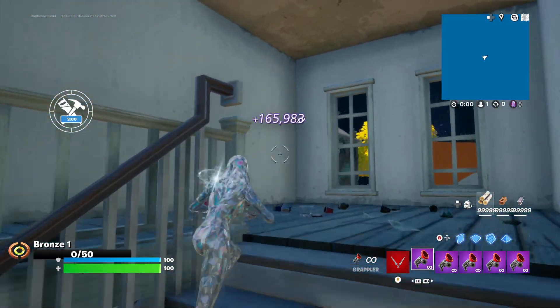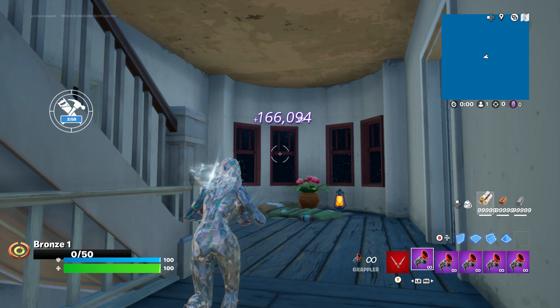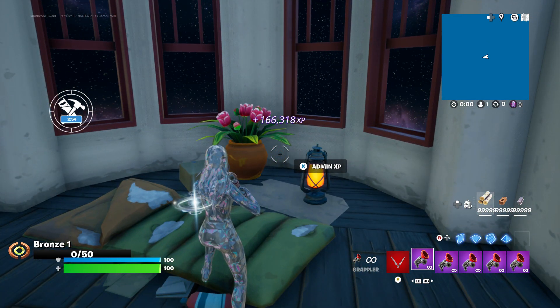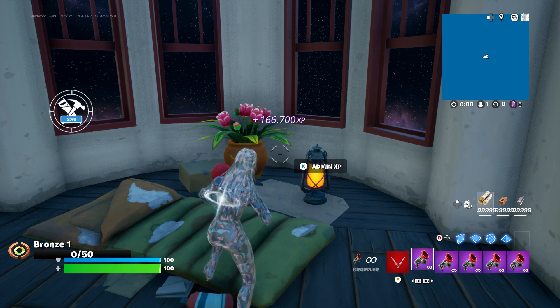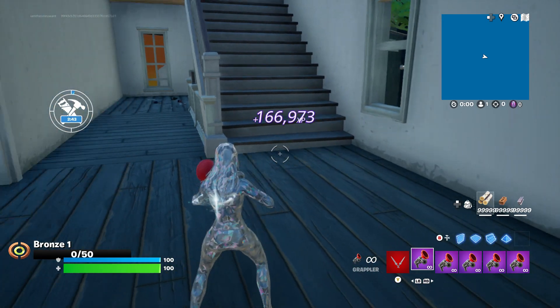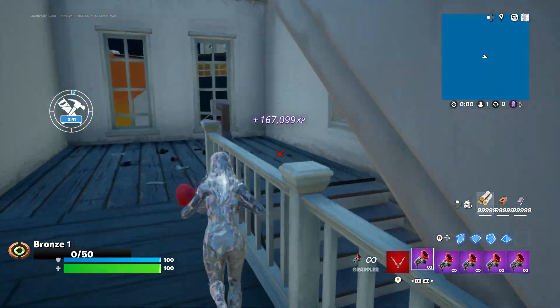Then you'll spawn back down here, and your next XP button is going to be right up in here. You're going to go up, up, up the stairs and go right to this area where a little lantern and a little plant is — that's going to be your next XP button. You can usually get about five levels, which is what I've been averaging. Sometimes these maps are pretty nice and they'll give you even more, but I've been averaging about five levels.